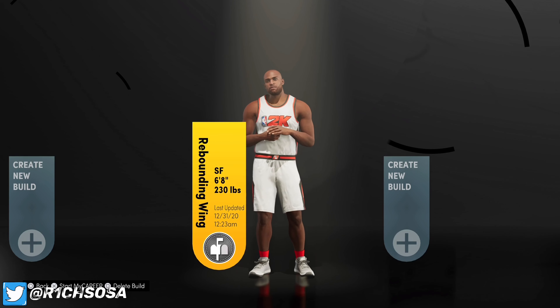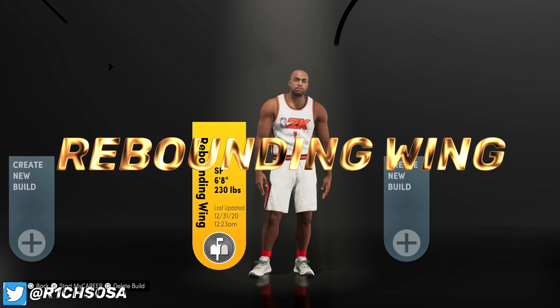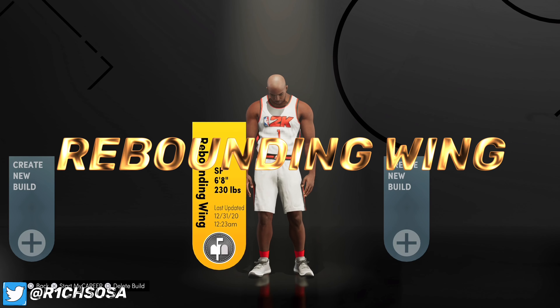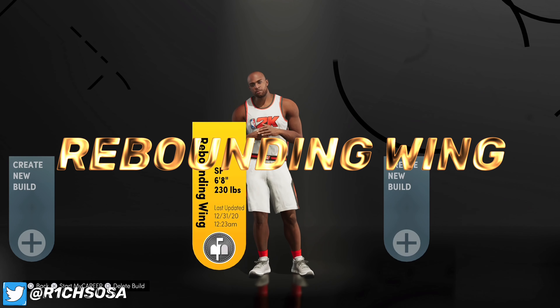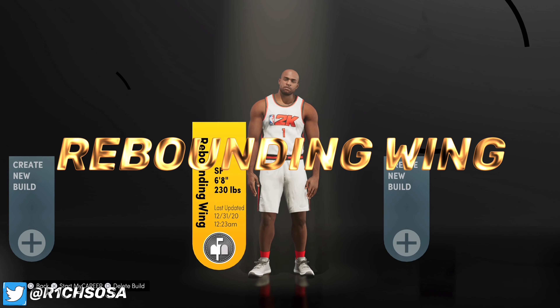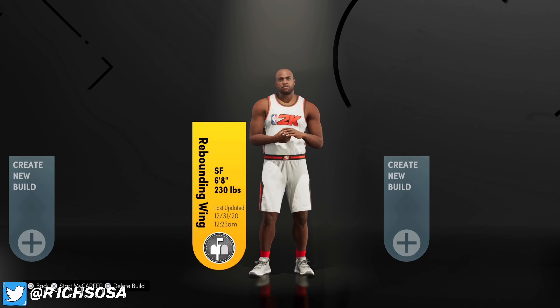The build that I'm bringing y'all today is none other than the rebounding wing. What makes this one special is that you are able to get the pro dribble moves while also maintaining the rebounding wing name. So if that is something you're interested in, I highly suggest that y'all watch this entire video through.